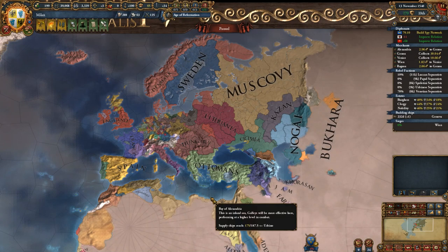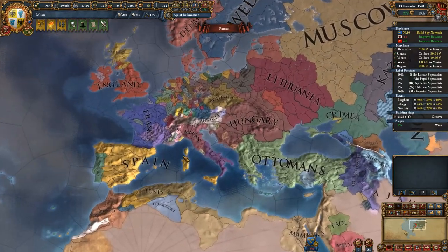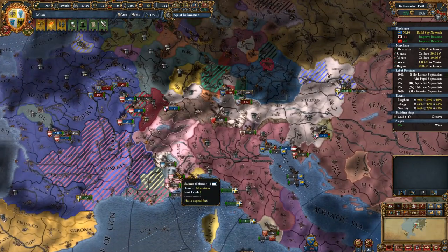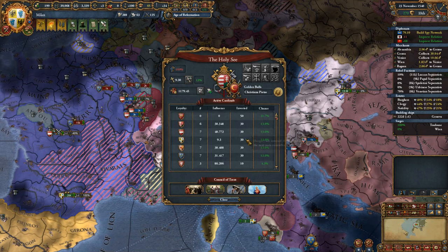Hey, what's up guys? I'm Breaktorian and welcome back to Europa Universalis 4, playing as Milan in the Ember Expansion. Let's continue with our war against France and their allies, which we got pulled into last episode.